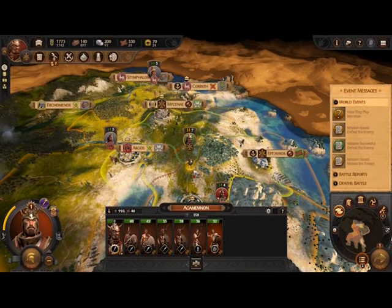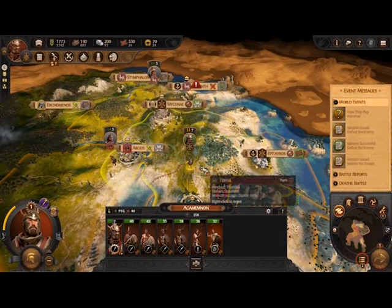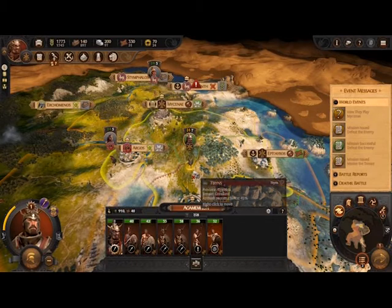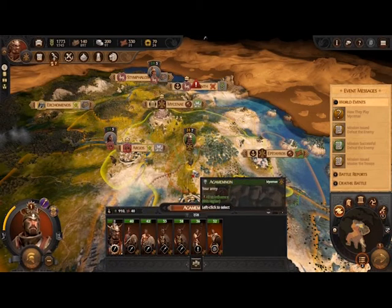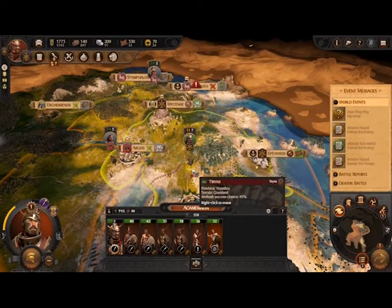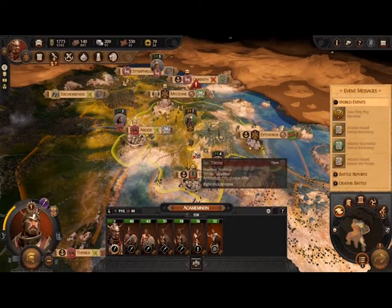Here I am on the map, and you can see this little circle here — that's my zone of control. Basically, if you enter the zone of control of an enemy, you'll start colliding unless the enemy retreats, and vice versa. If they enter your zone of control, you're essentially in a battle. Nothing happens with a neutral zone of control.